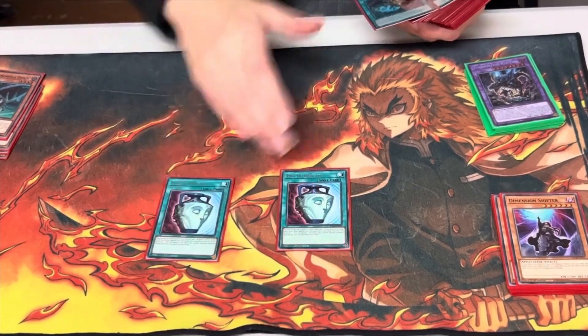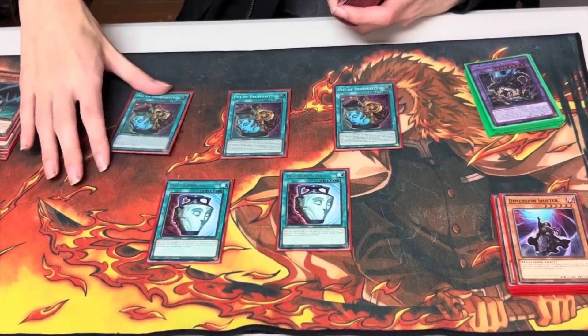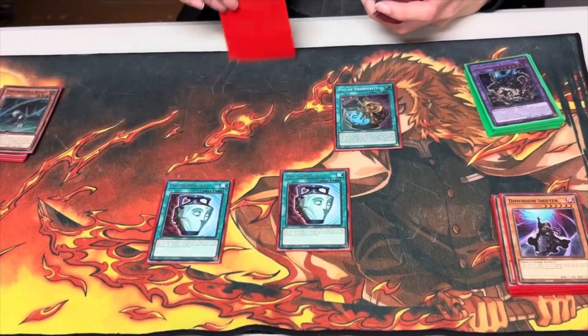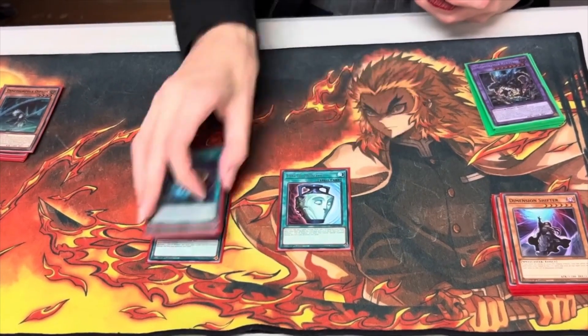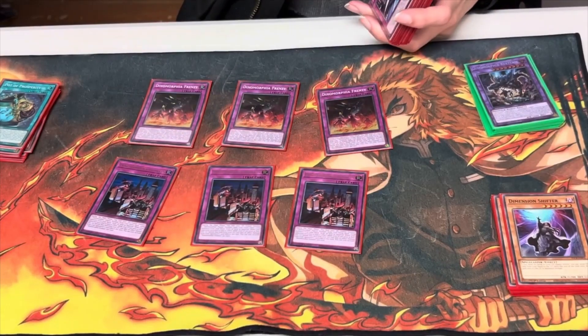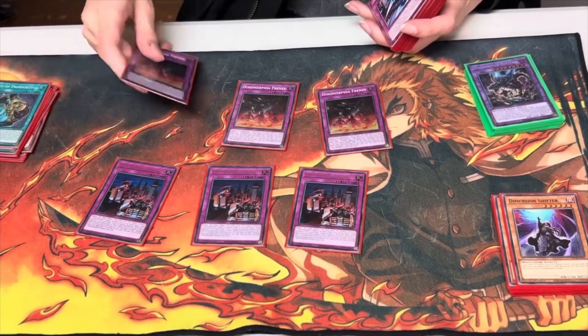We play 2 Duality and 3 Prosperity for consistency. With Duality you don't care about the special summoning lock because you only normal summon on your turn most of the time — you just want to special summon on your opponent's turn. Then we play 3 Frenzy and 3 Domain, both are fusion spells. Frenzy is better because it can send from the extra deck, but both are needed.